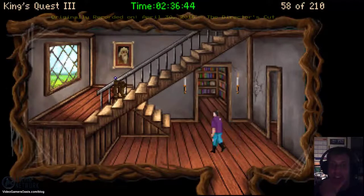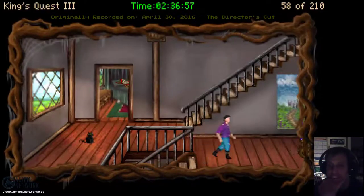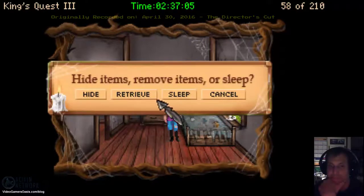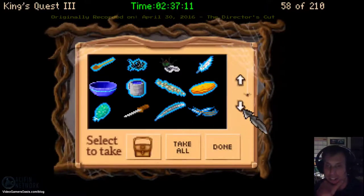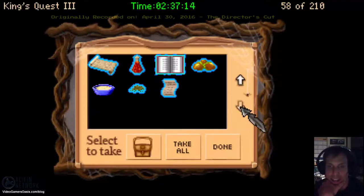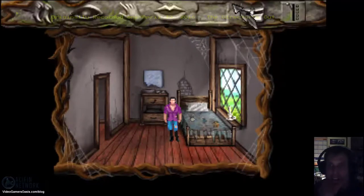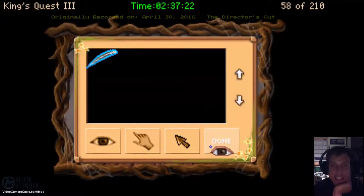Let's go upstairs and put our stuff away before he wakes up. Don't bother the cat — leave the cat alone. Put all our stuff away and hide all items. Let's look at what we've got — all our goodies. And if I'm not mistaken, we have a feather. The eagle's tail feather makes you wonder what it would be like to soar among the clouds. That's awesome.